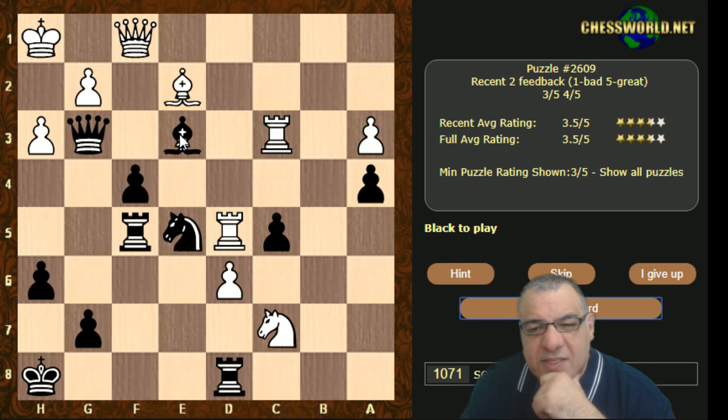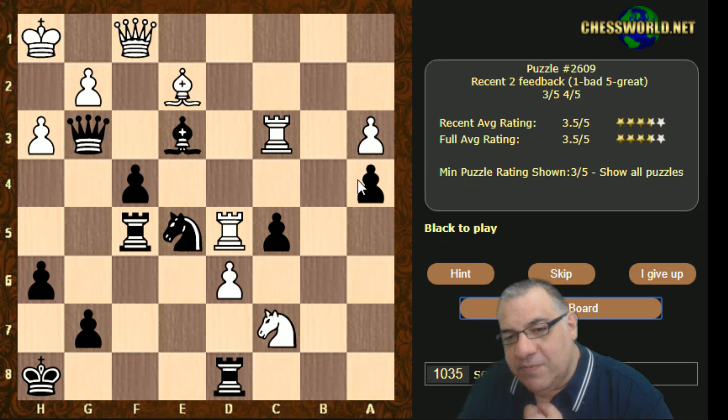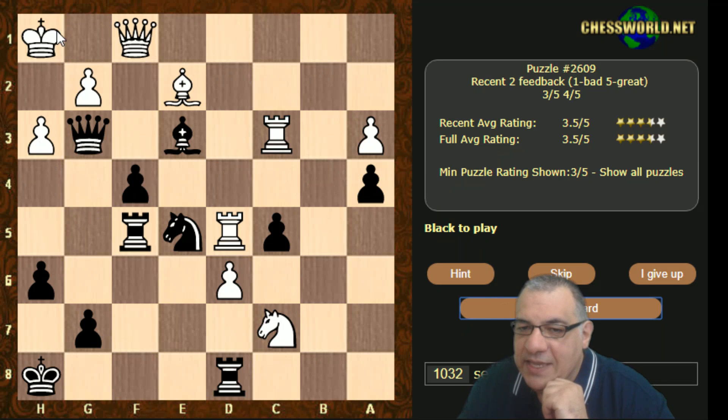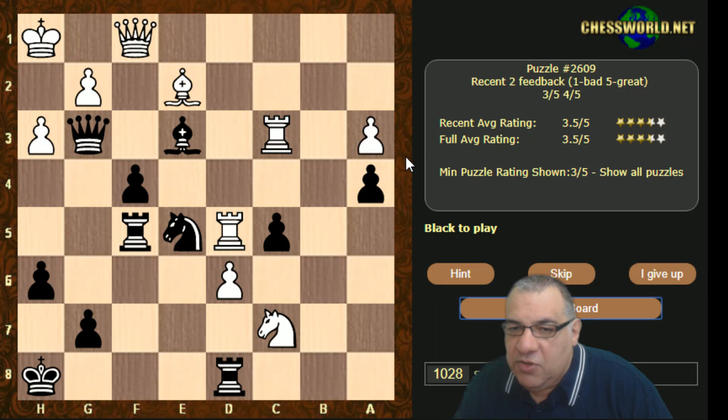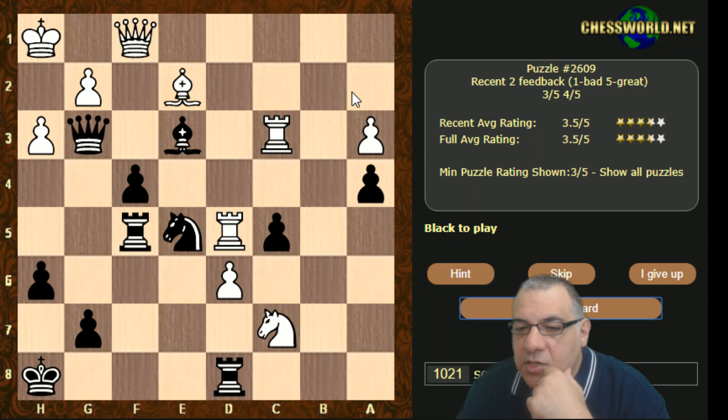Looking at the Knight g4 forcing move again — if h takes g, then Qh4 would be checkmate. It's unfortunate that Bishop takes g4 means we haven't got another forcing move. The theme is evident: if we can get something to play a check on the h-file, that escape square is covered. How would we arrange that?